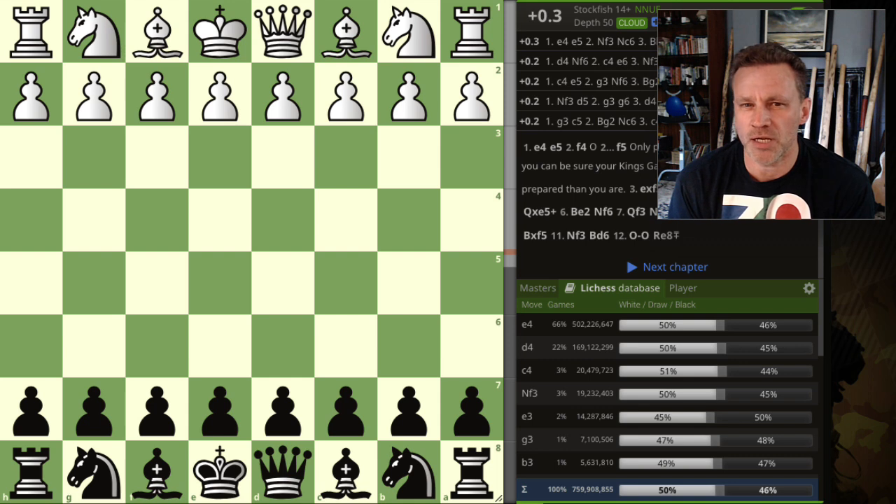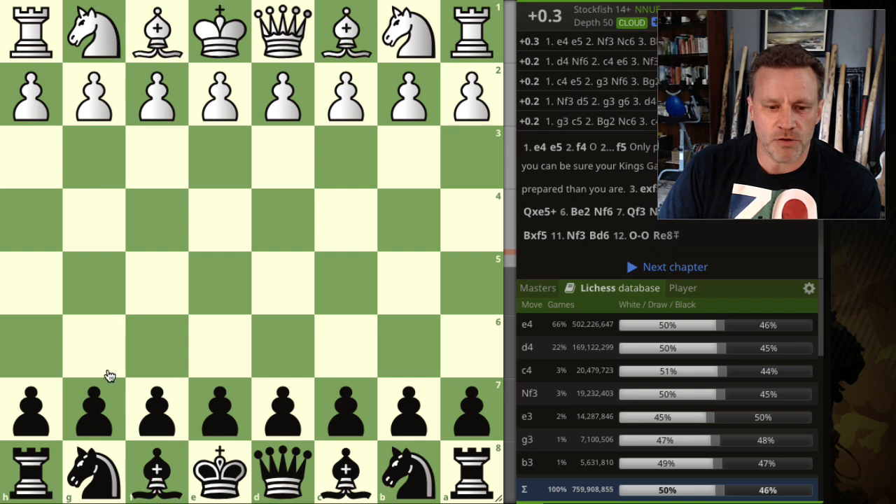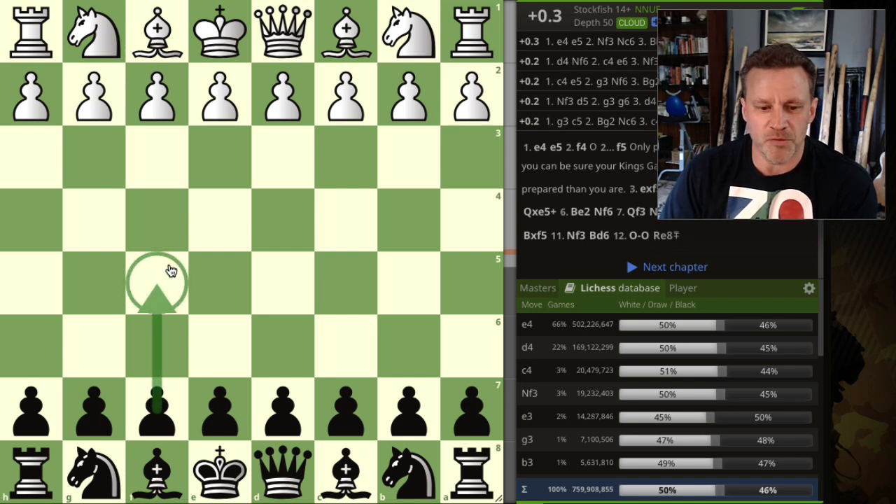I've done a little bit of poking around. The whole point of the Kruger repertoire is to try and throw in the move f5 when we can to contest the center. It's a bit like a backward Sicilian in a way.